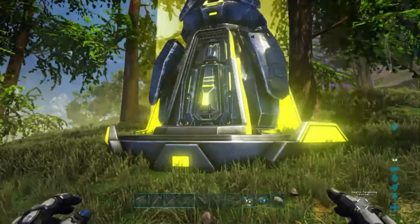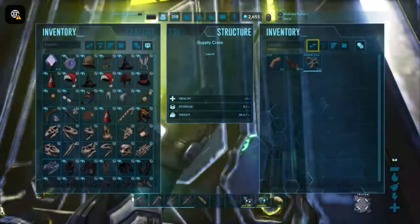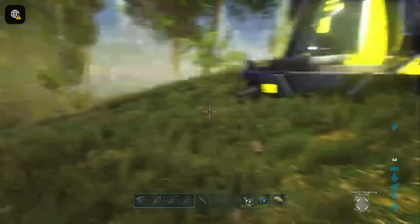Okay, here's another loot drop. I'm hoping to get some good stuff — ooh, that's pretty good: Glider Suit and Ascendant Fur Gauntlets. That's actually really good. I might take those over to the island.